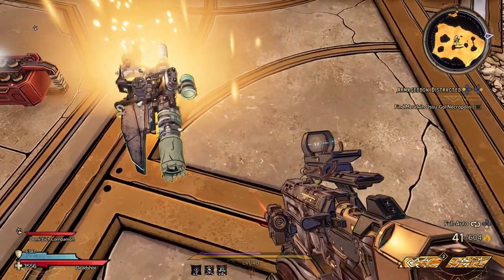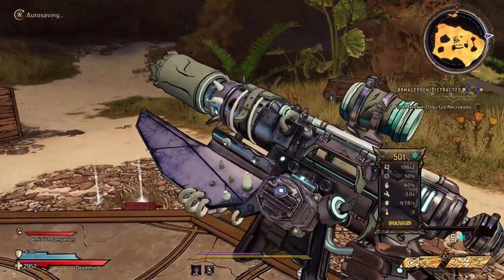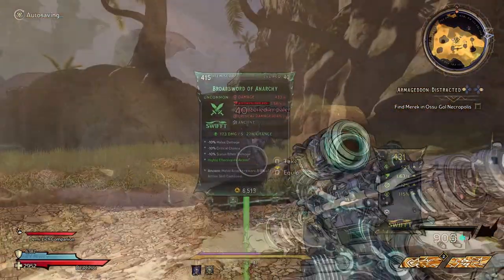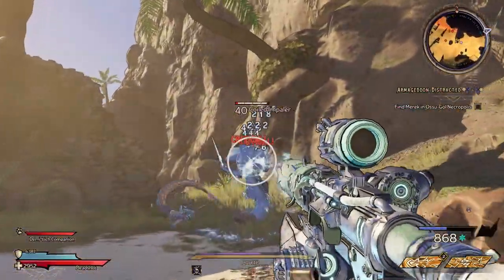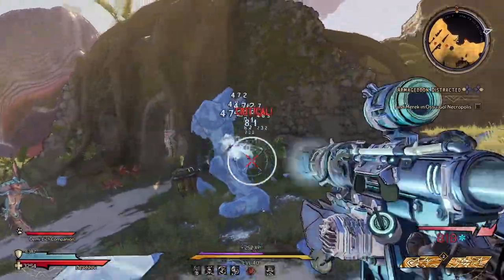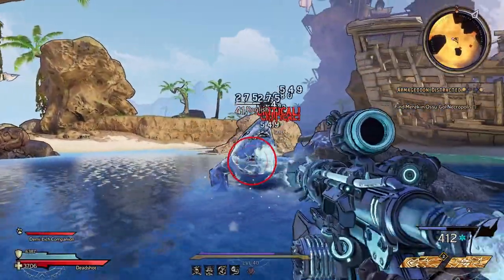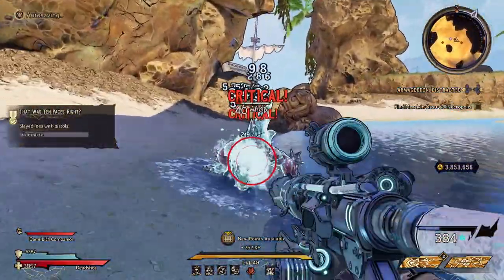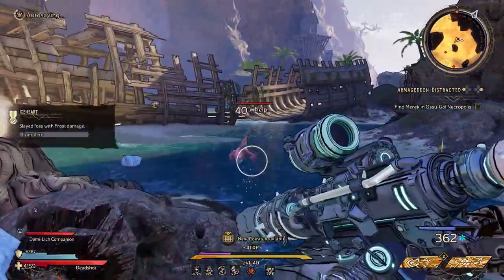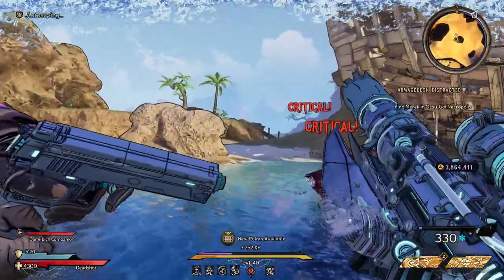Hey, what's good everyone! Today I'm going to show you how you can get the legendary SMG Liquid Cooling in Tiny Tina's. Liquid Cooling is one of those guns where you don't have a magazine size — it basically starts heating up the more you shoot it, and once it gets to max heat it'll overheat and then you just have to wait for it to cool down. The funny thing about this gun is that your character actually takes out a little squirt gun and starts squirting it to cool it down.